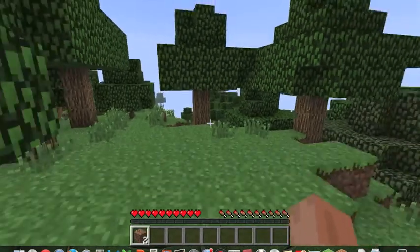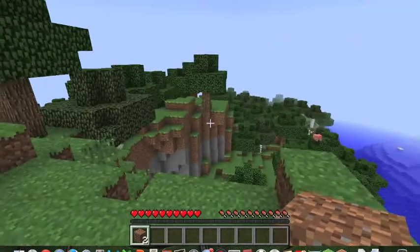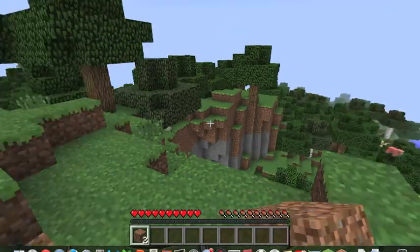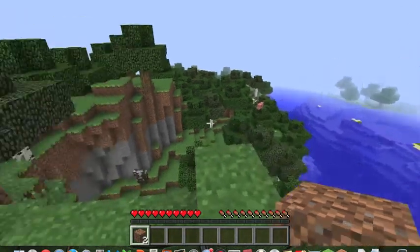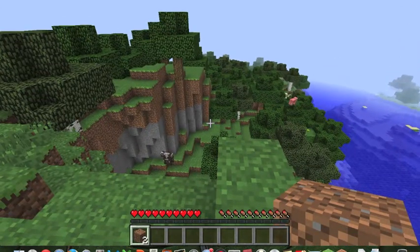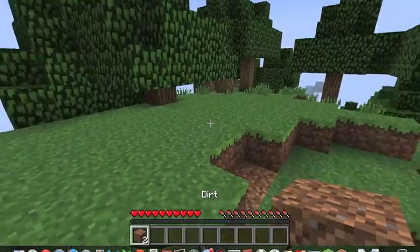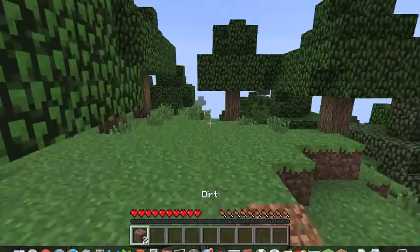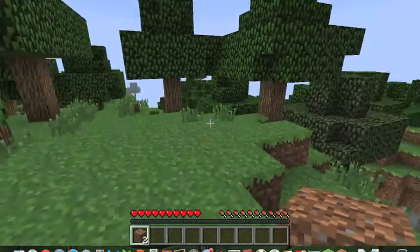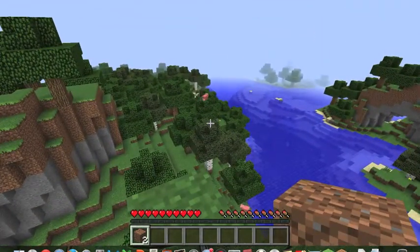You can change which item is selected in your hotbar by using the scroll wheel on your mouse, or by pressing the number keys 1 through 9. It's very useful in a fight — I usually keep my sword in slot 1 for quick access.